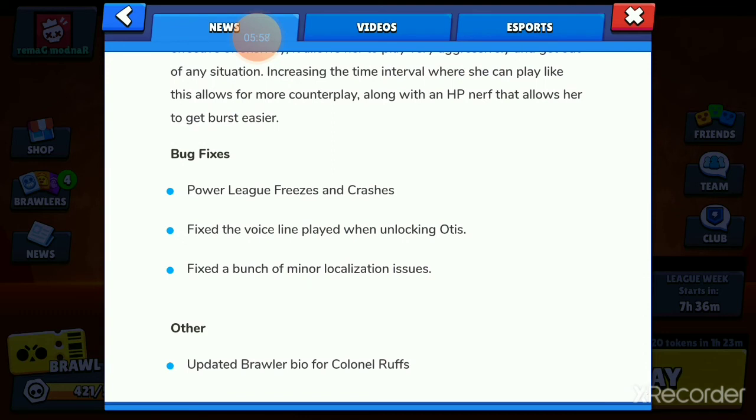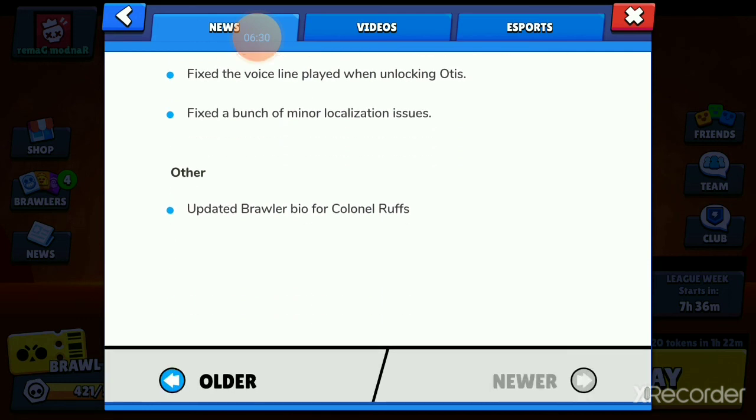Bug fixes — just a couple. They fixed the freezing and crashes happening in Power League, which hopefully also fixes the crashing that's been happening in Showdown — after playing a few consecutive matches, the game just completely bugs out and crashes. There was also a weird Brock voice line playing when locking Otis, so that's been fixed along with some other issues. And Colm and Ruff's bios have been updated as well.